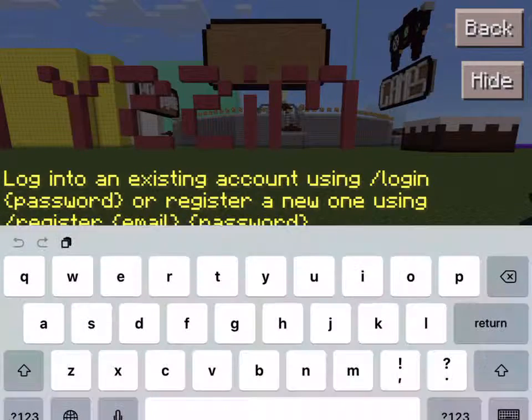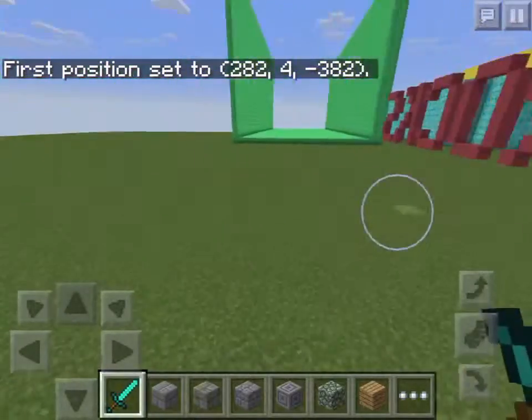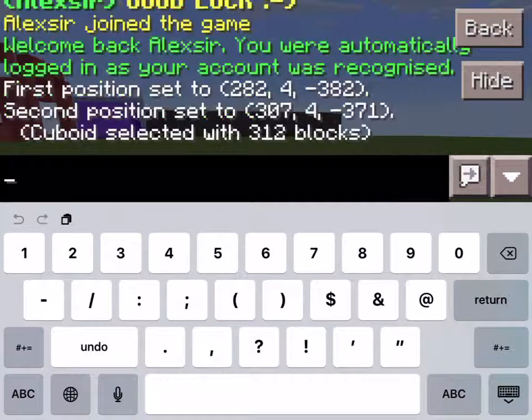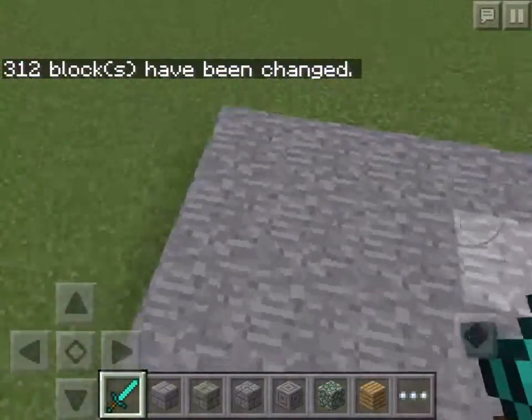There are three ways to do this. The easy way: you do slash slash one — that was the first part. Then you do slash slash two. Then you do slash slash set, and a block, like stone, and you get stone.